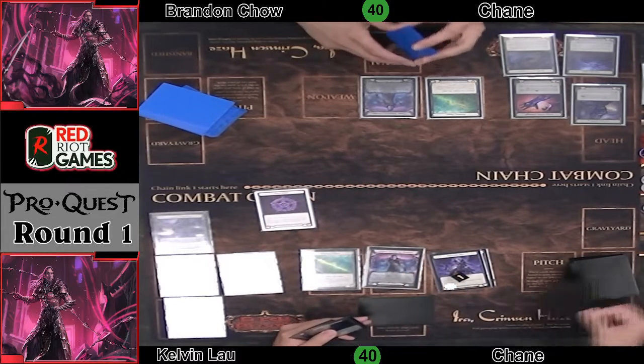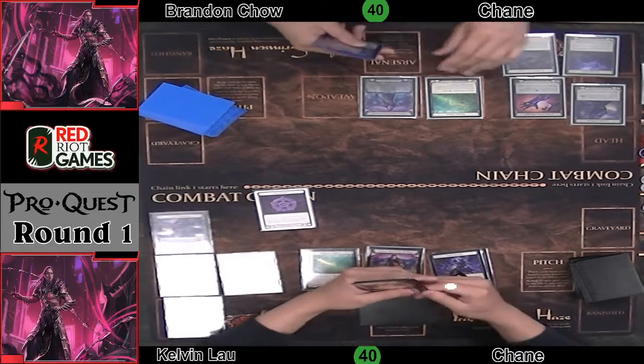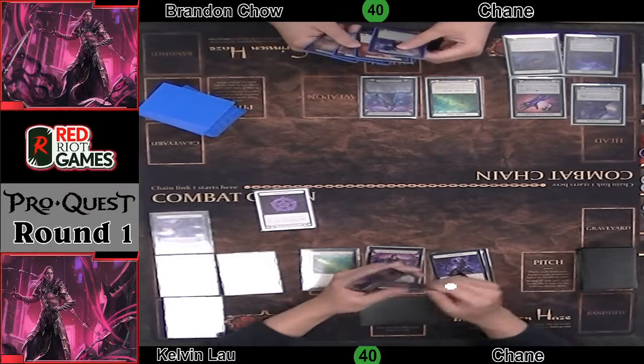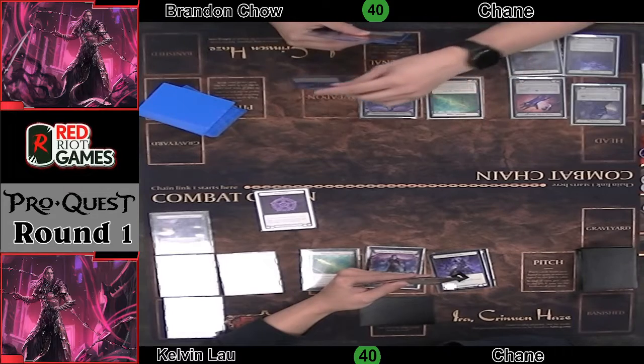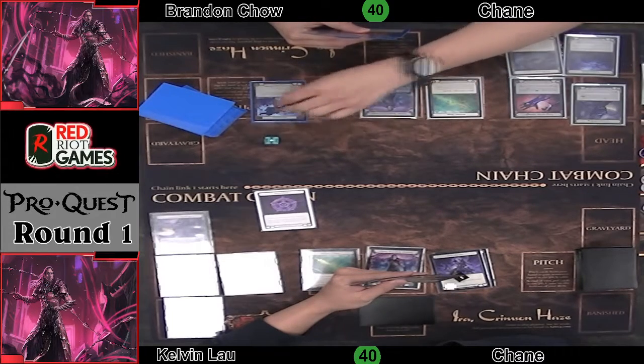I actually played Kelvin last week at HarithP, and he's playing the double belittle build — the yellows and the reds. Double belittle, interesting. Probably solid in the mirror, because it's not like you're going to have time to shackle up. The deck is incredibly fast.